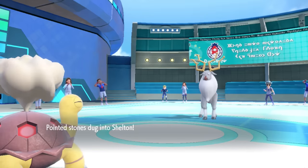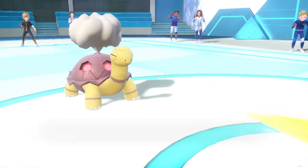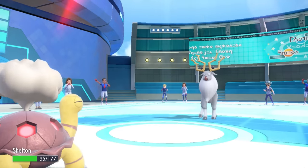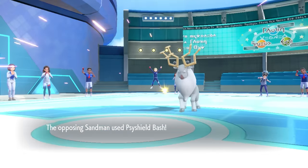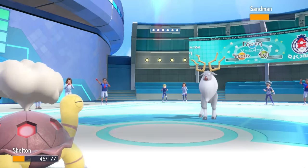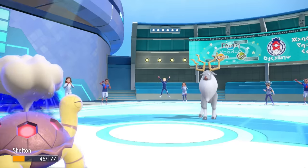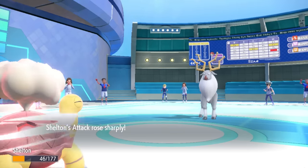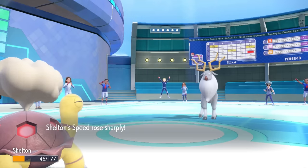We take some Stealth Rock chip, but we get up that Drought which makes the sun real harsh. They go for the Megahorn right to the damn turtle neck, and I actually get crit - which doesn't really matter because Torkoal does not die, especially running full defense. They go for the Shield Bash which does a nice chunk and gives them a physical defense boost. However, now it's time to Shell Smash and bust some stats out crazy.